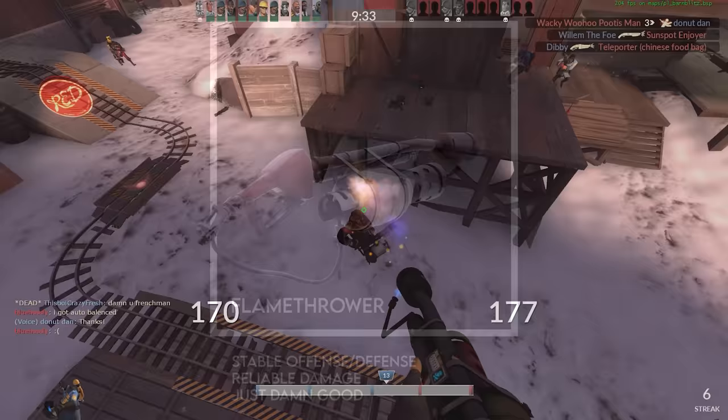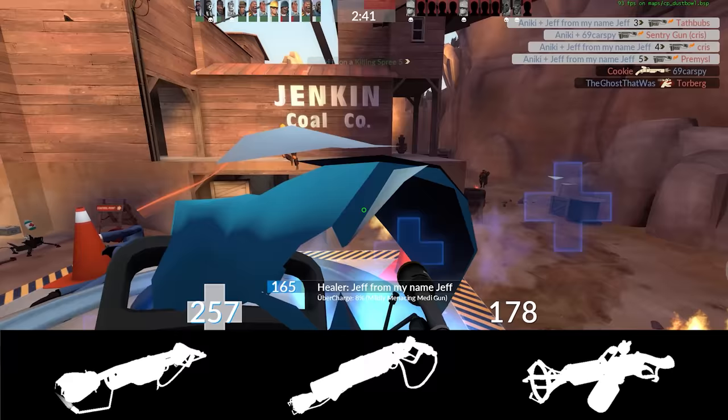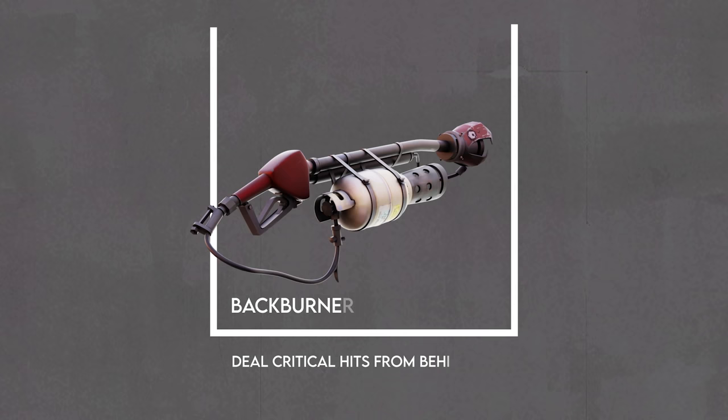Whenever I decide to play Pyro, I usually just stick with the stock flamethrower. I consider it the best option if you want to perform at maximum capacity. The Backburner, the Degreaser, and the Phlogistonator are options, sure, but they provide little incentive for me to ever use them.